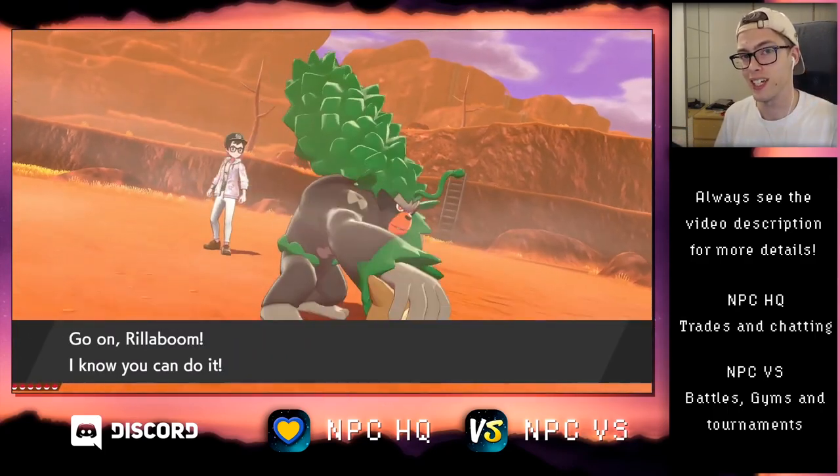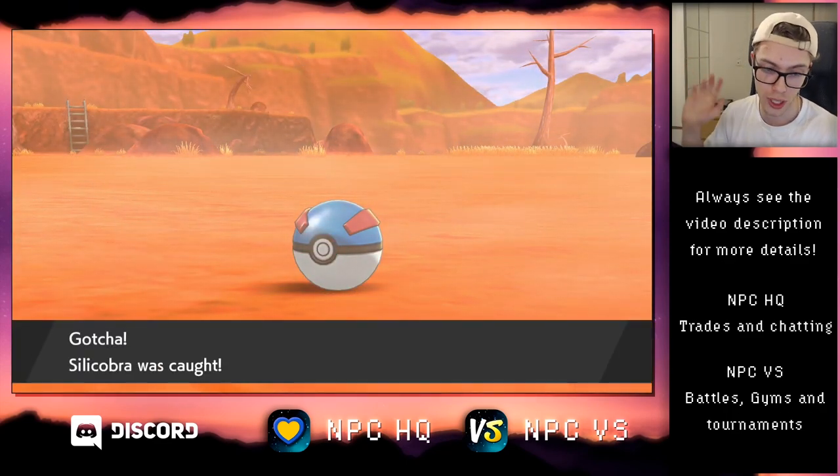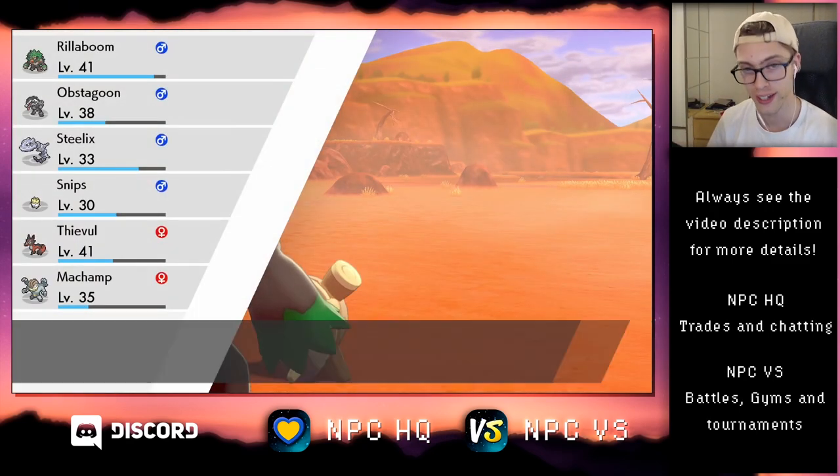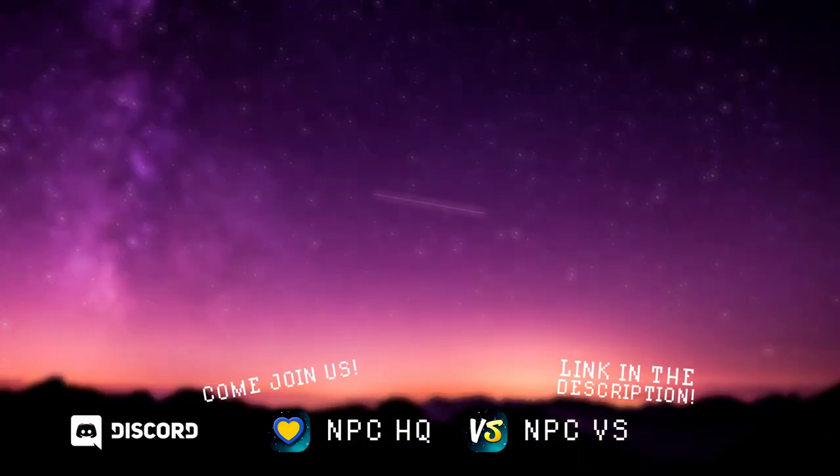Let's see if I can catch it. I chipped it down all the way to 1 HP using False Swipe and threw one Great Ball at it, and so Sillicobra was caught. Thank you for watching. We'll see you next time. Bye.